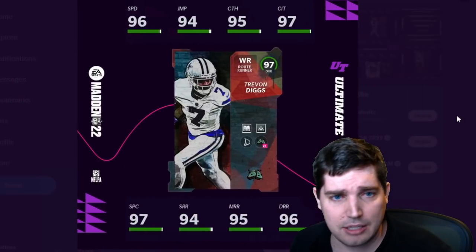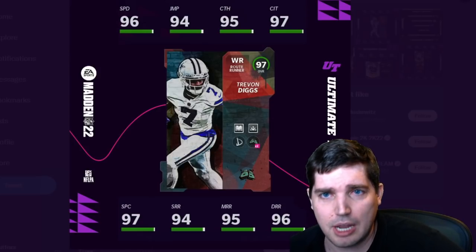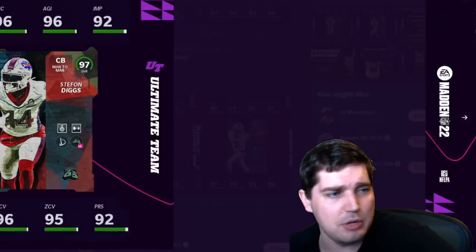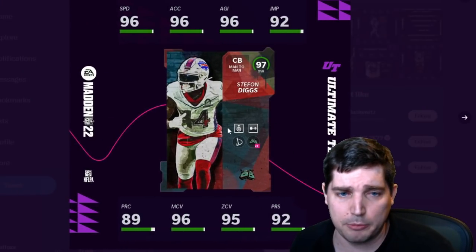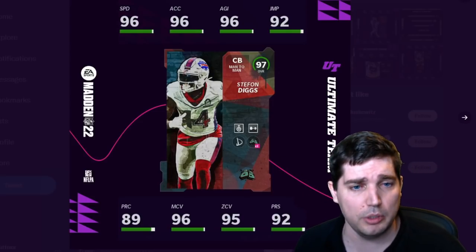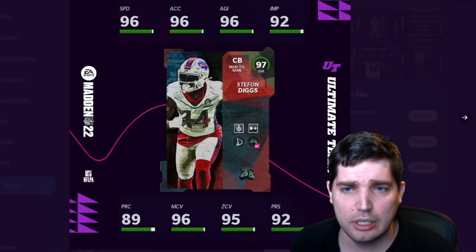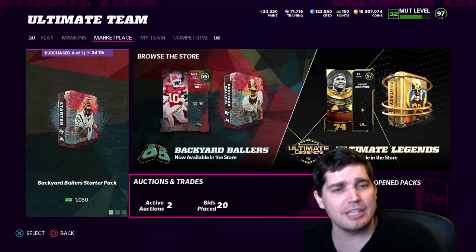We got the Stefan Diggs and Trevon Diggs cards. These cards are fine, great for theme teams, not that exciting. The D chemistry is kind of unique on them. This card could be kind of wild depending on the AP — if it's only two AP for both bench press and acrobat, you could see him giving a lot of trouble online. We'll want a little bit of boost there. With the D adding plus one speed, who knows, maybe it'll be a 99 because of the chems and the D plus one speed.